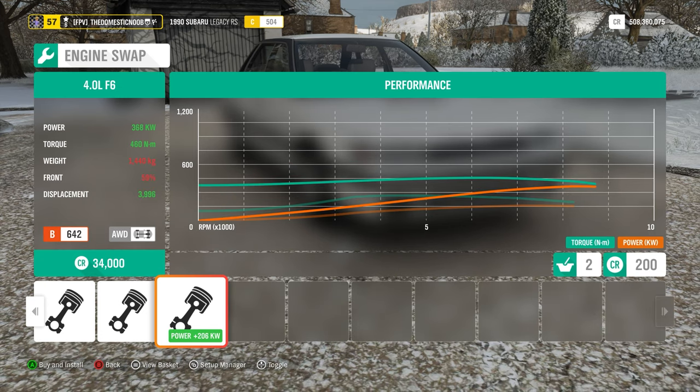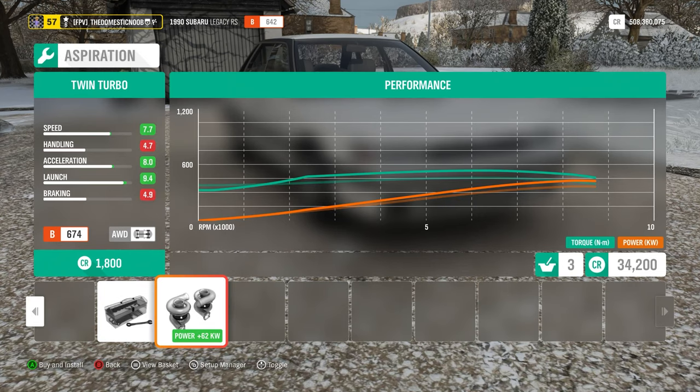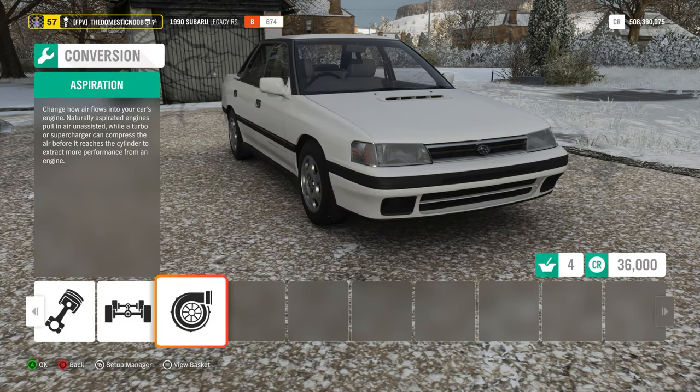The last option is the 4-litre flat-six. If you don't know what this is specifically from, it's from a 2016 Porsche 911 GT3 RS. So yeah, she's going to be quick. I'm going to chuck this on and also install a fat turbo system — and this is actually twin turbo, so we are going to get some serious power.